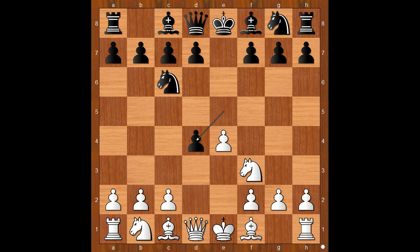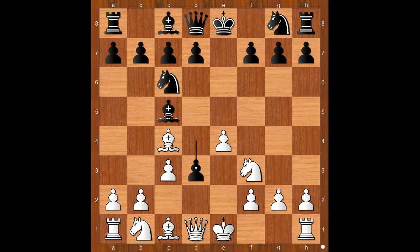White to move. Schlechter didn't take on d4. He played bishop to c4. Neihom defended the pawn. c3, black to move, and d3 was played.